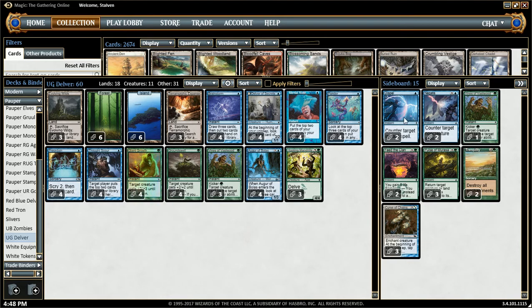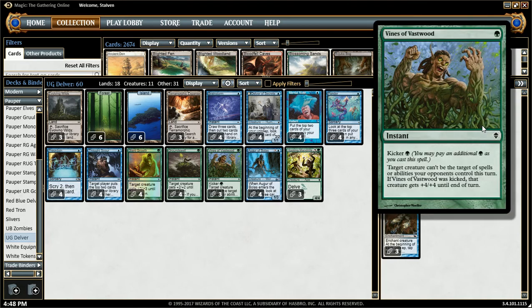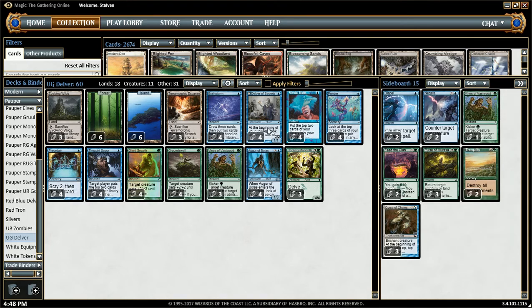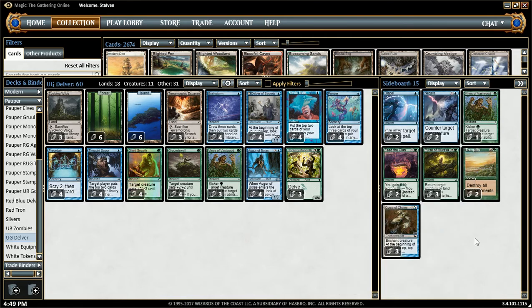Moving on to the sideboard: we've got 2 Dispel, 2 Negate, 1 Vines of Vastwood, and 2 Feed the Clan — these work well with Hooting Mandrills, and since I have so many pump spells I can usually get a creature with at least 4 power. We have 3 Pulse of Murasa — these are pretty good because I only have 7 true win conditions, so it's good to get my creatures back when playing against a removal-heavy deck. 2 Tranquility for destroy all enchantments, and 3 Curse of Chains — this is pretty much our creature control package for things like Ulamog's Crusher and Gurmag Angler.